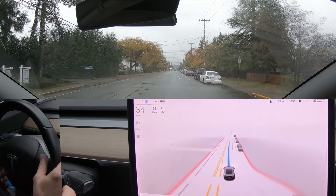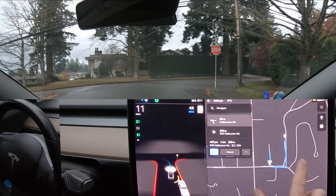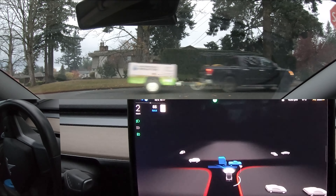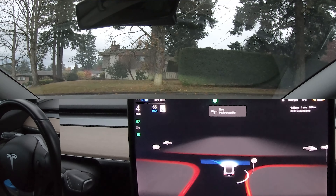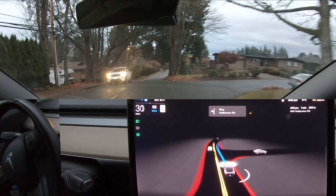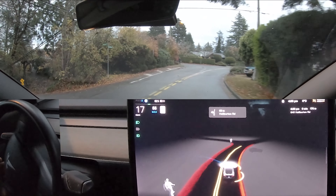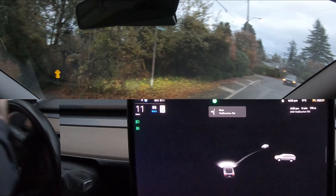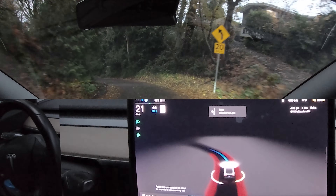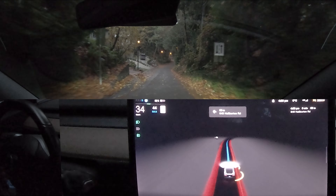The next part I wanted to test is this left turn — if you remember from a few videos back, there's a road where the previous version would not take a left turn. It's a bit of a tricky turn — a tight left down a steep road. You can see it trying to turn left into that road; it gets a little confused and there's a car coming, so I decided to take over. But it definitely started to make that turn, which is much better than what the previous version was doing.